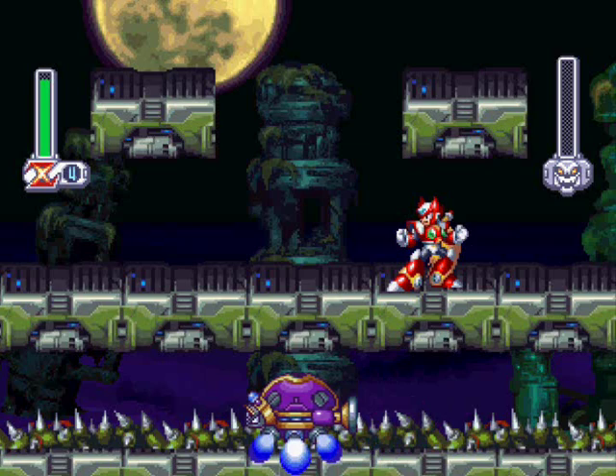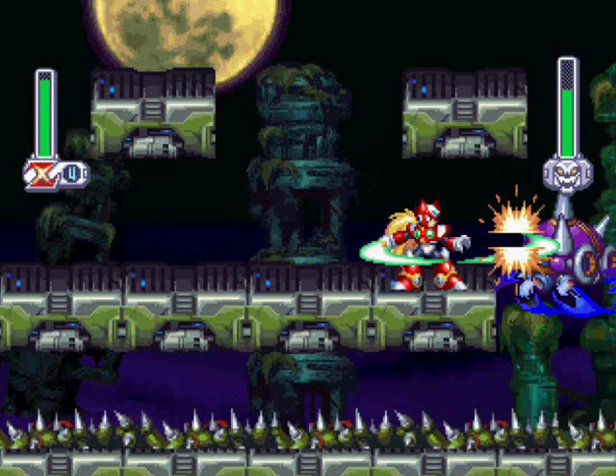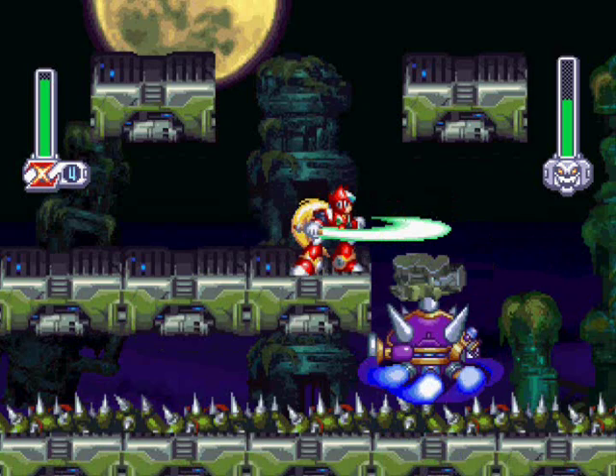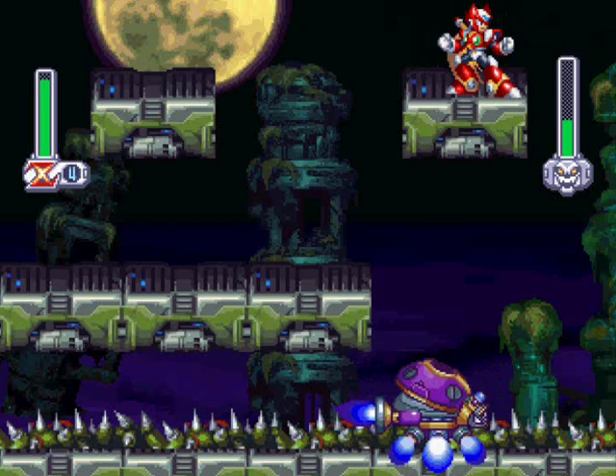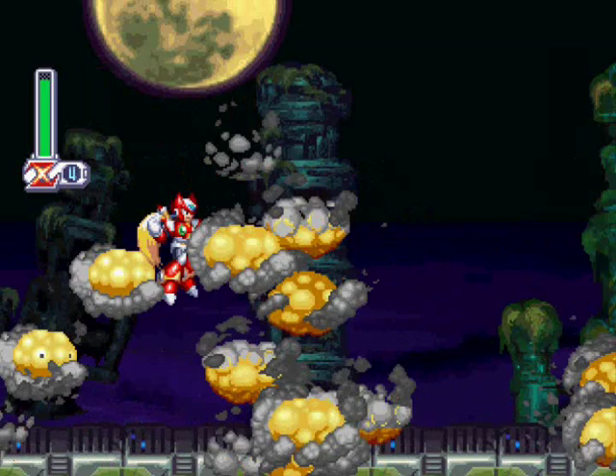This is the sub-boss of Split Mushroom. Like with the X playthrough, he will attack you wherever you're standing. It's easy to get out of the way, but he keeps destroying the platforms you're on. When you have no platforms, you land on spikes, which are instant kills — and those are never fun. All you have to do is dash out of the way, and when he's up, just slash the hell out of him. With the Z Saber, pretty damn easy to cut him down.